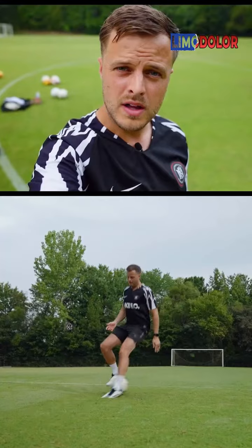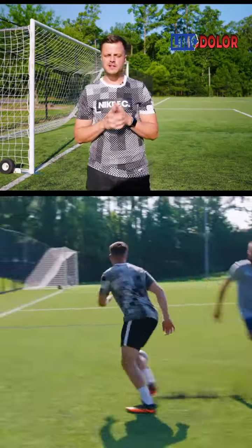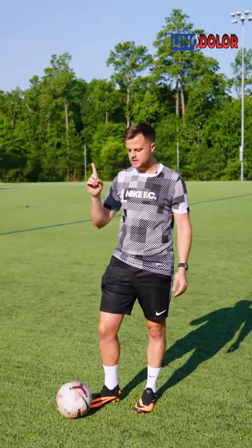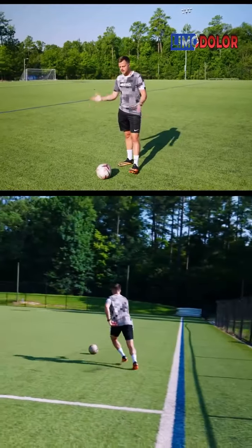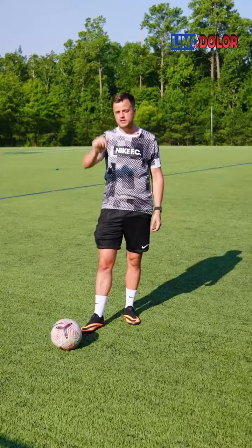I'm Andrew from Boost Football. The McGettigan Spin — a highly effective yet simple move to pull off to absolutely destroy defenders. Generally, this move is almost exclusively done as you're heading towards the sideline or the corner of a field. You're going to start off by doing a Cruyff turn.